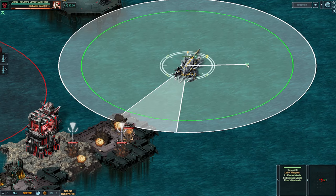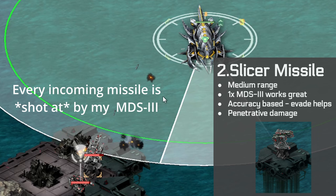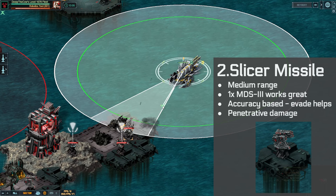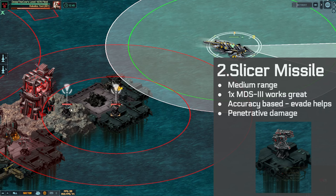The second thing here is really interesting. This is a slicer missile, which is medium range — so longer range than you. Watch when I slow down to one-quarter speed how every single one of these incoming shots is shot down and intercepted by my single MDS-3, which is boosted by a special. That means in a worst-case scenario, you need one MDS-3 for every one turret shooting at you at a time. Don't pack your fleet full of MDS-3s — you simply won't need them. Some shots will get through, but Avaid also helps against this turret, and one MDS-3 seems to work pretty well.